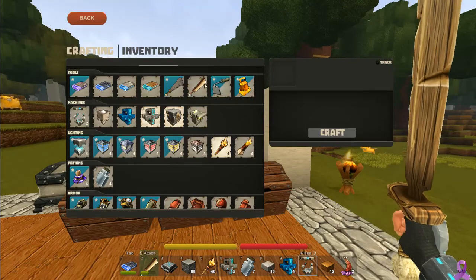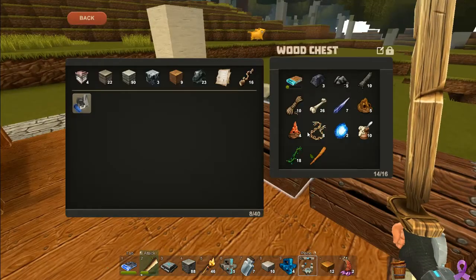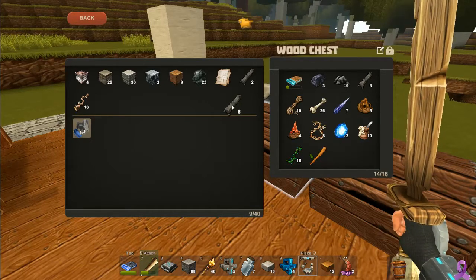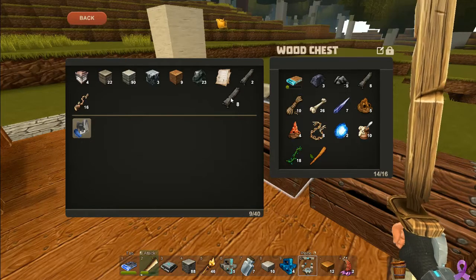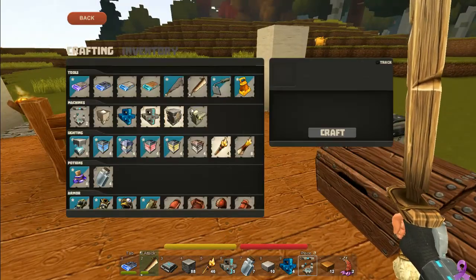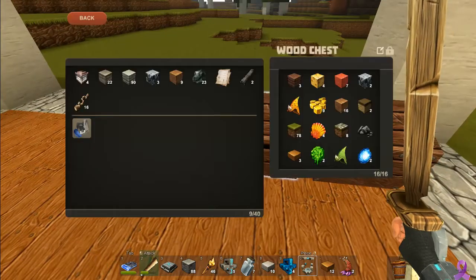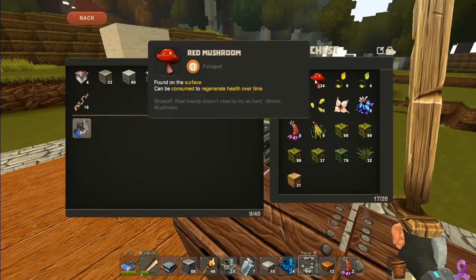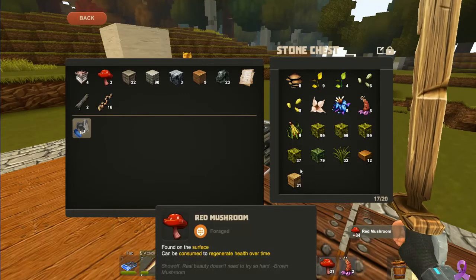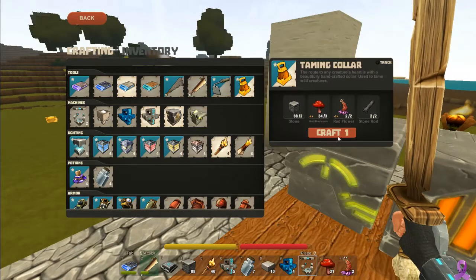Let's see what we need for this. The bell is two flowers and two stone rods. We'll come over here and get one, two. If you hold the left mouse button on top of stuff you pick it up, carry it over, then right click one at a time to get the exact amount you need. We also need three mushrooms — it doesn't really matter what kind. Let's go ahead and make a taming bell.